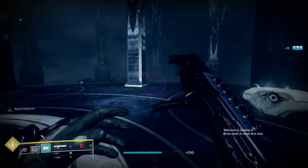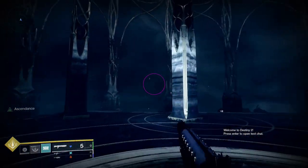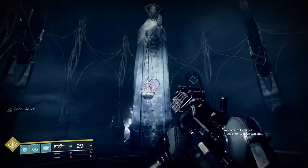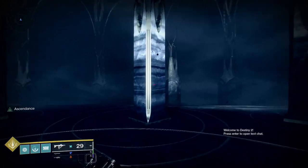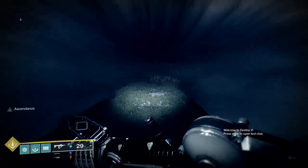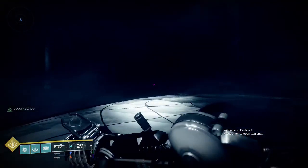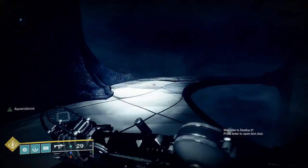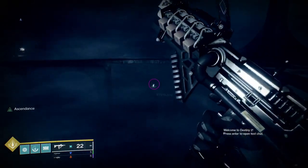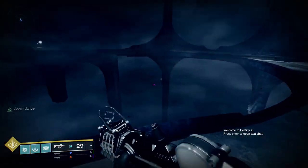That is the Ascendant Challenge — so if you're here for just that, there it is. Now as far as the eggs go, I will be going through each and every one of them. For the first egg, you want to be facing towards the statue and head right onto this path, around this bend. And as you can already see, there's one right there. Use the Wish-Ender bow and you can absolutely obliterate it.